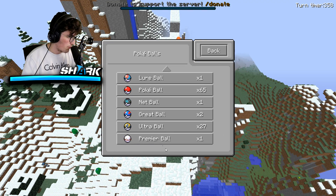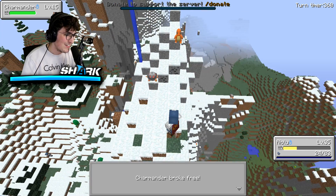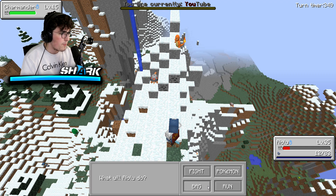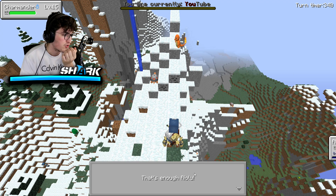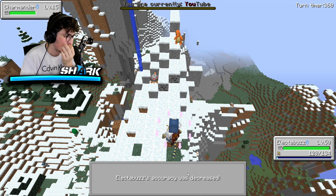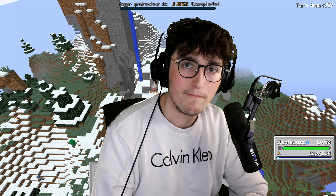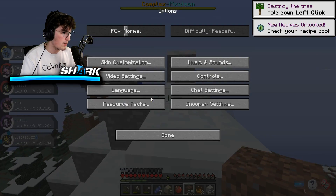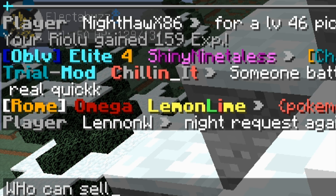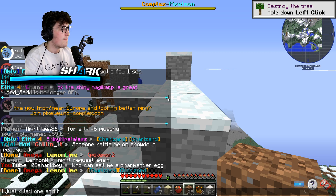Can I try just throwing a Pokeball? Premier ball — please don't mess me up here, Charmander. I might have to bring out one of my other Pokemon and I really don't want to. Let's bring out Electrabuzz — come on out. Please, let's just do quick attack. I literally saw that coming — oh my gosh. Who can sell me a Charmander egg? I just killed one and I'm very sad now. Please, somebody come through.